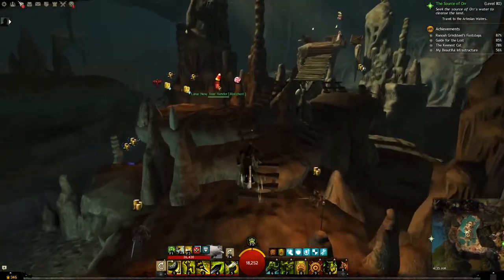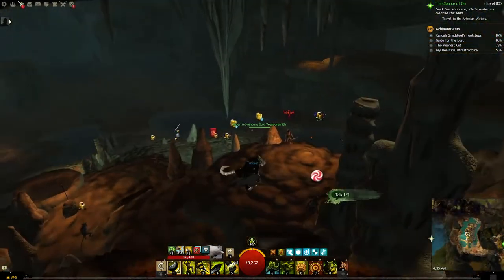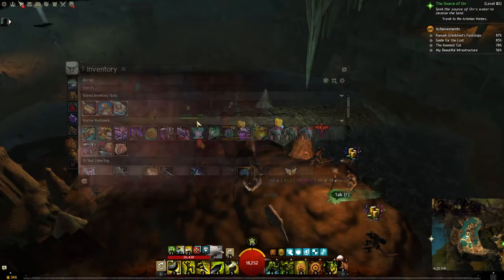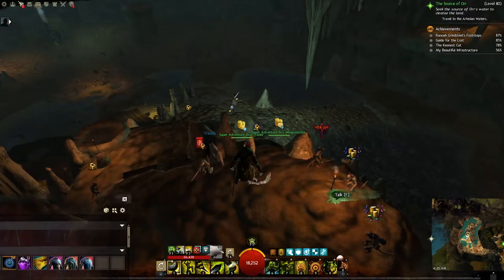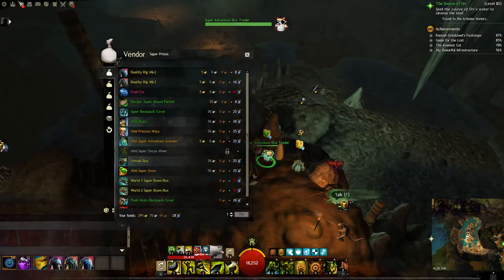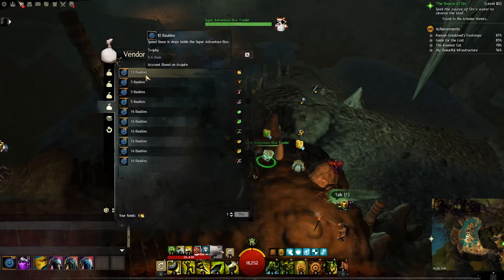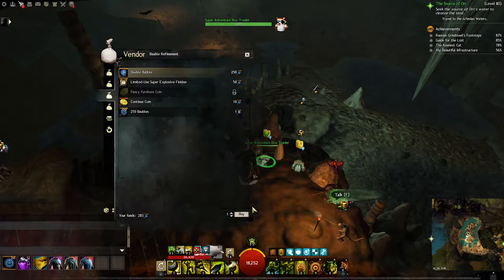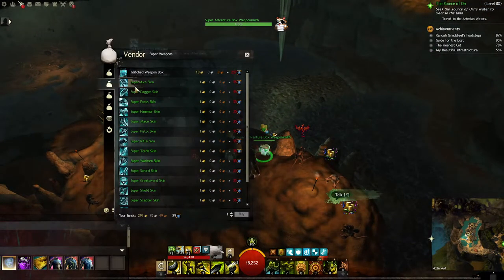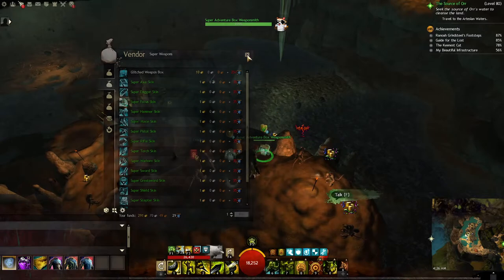As you can see, here are all the festival vendors, and you can tell which ones are the Super Adventure Box ones because they have this little icon above them — two raccoons. You can just talk to them both. One offers the Bauble Exchange, which is what we're looking for — you can turn your Baubles into Bauble Bubbles again now. And then this one over here is the Weaponsmith, so it allows you to buy the Super Weapons once you've saved up enough.